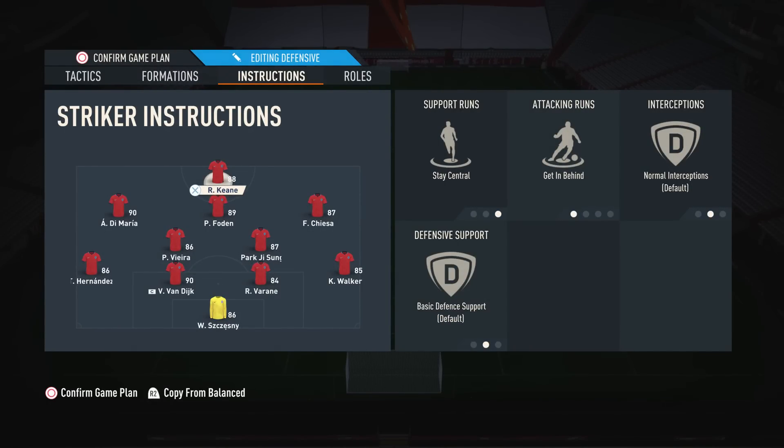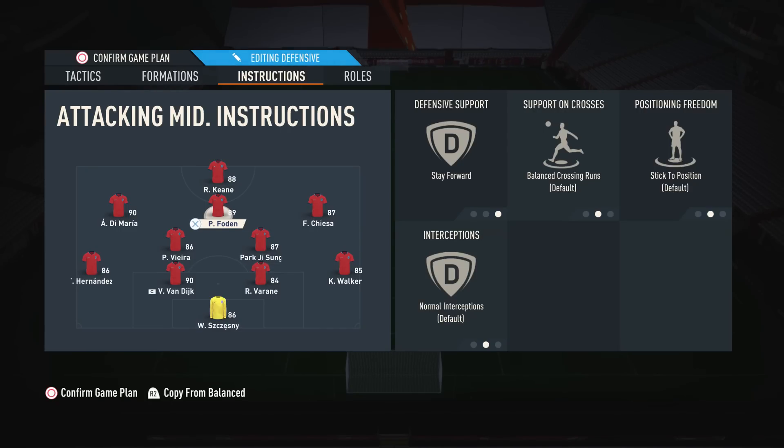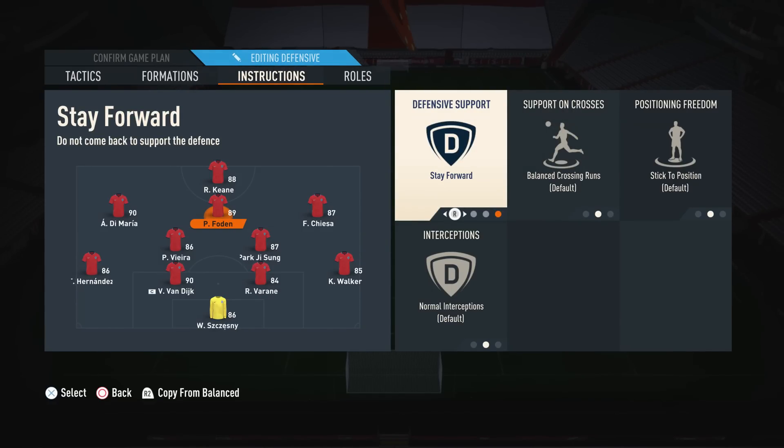For player instructions — on the striker, I suggest stay central and get in behind. The reason being is we don't want this player drifting off to the wings as we've already got wide players there. We need this guy to be central so he's there to finish off the chances. We also have him on get in behind so he does make those runs by default. It doesn't mean you always have to play the ball in behind — if you want to play it short, you could just tap R1 so he runs short to you. Moving on to the CAM — you want a high-high player here if possible. We have stay forward on the instructions and that's pretty much it. Stay forward will counteract the high defensive work rate — so because we've got him on stay forward, by default he's going to want to sit a bit higher, but because of the high defensive work rate he's going to drop a little bit, so it's a bit more natural. He's going to stay forward but also get involved when you don't have the ball.